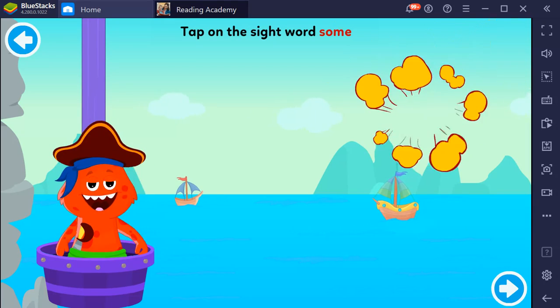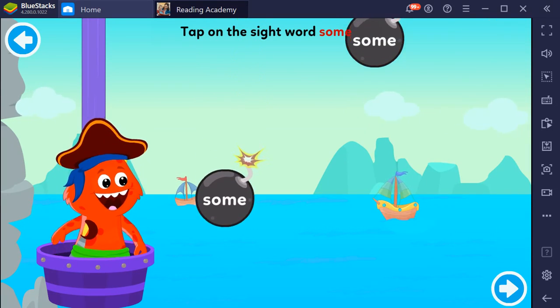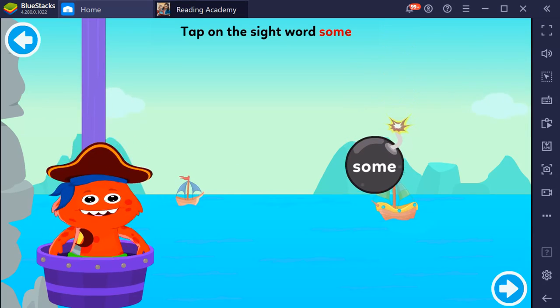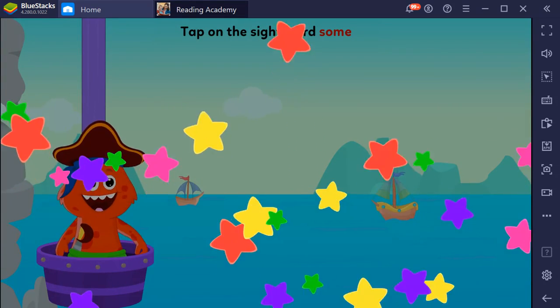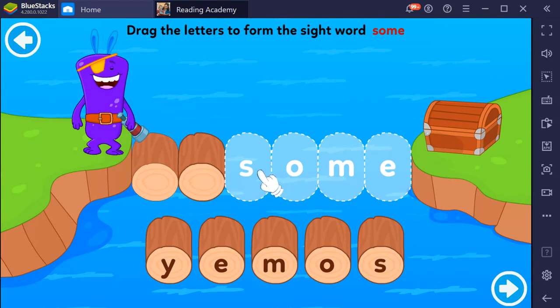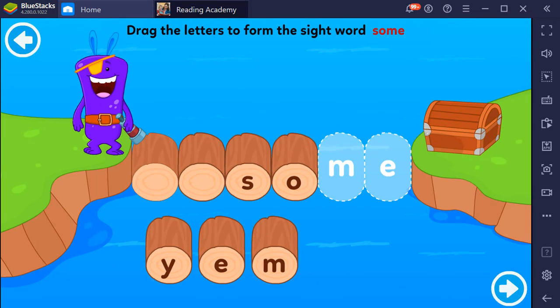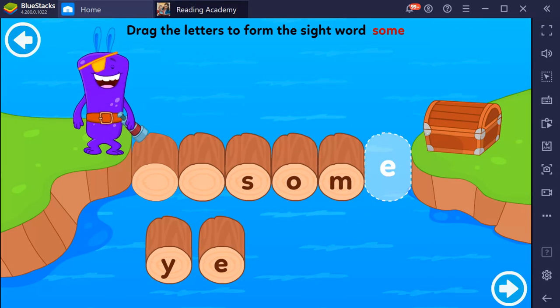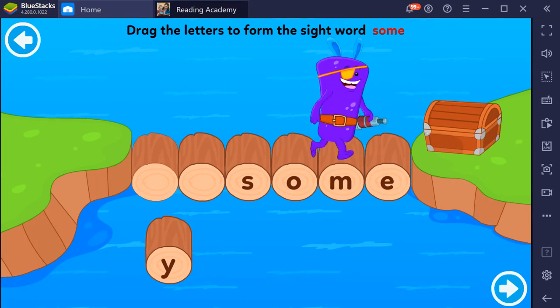Some, some, some. Good job! Drag the letters to form the sight word: S, O, M, E. Brilliant!